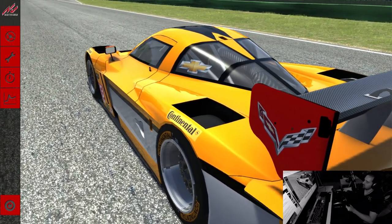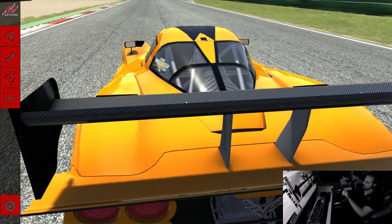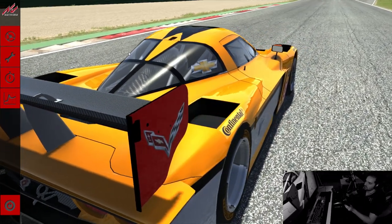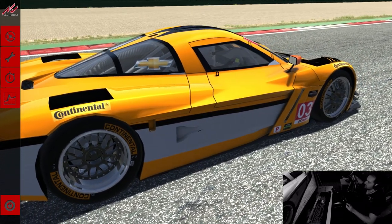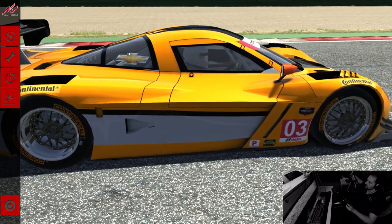Let's see how this handles and sounds and drives and all that, but I'm really excited to already see a mod car in Assetto Corsa. Look at this model already — it looks fantastic. You can see they're probably going to put more detail in. I think they even said the external model is not the final mesh in terms of detail, but look, it looks fantastic. Let's jump in the car.